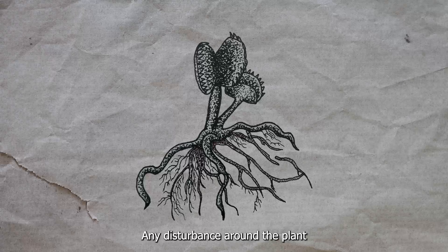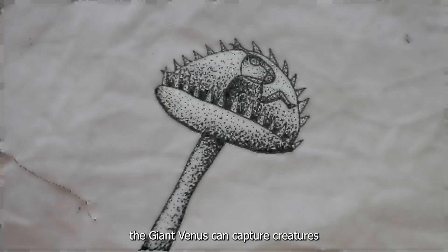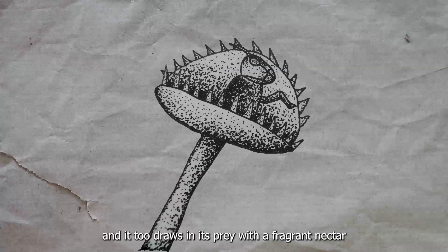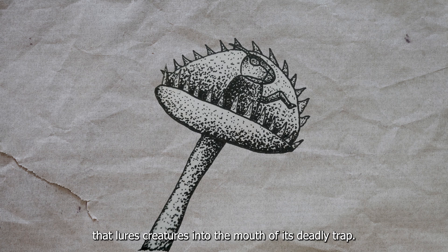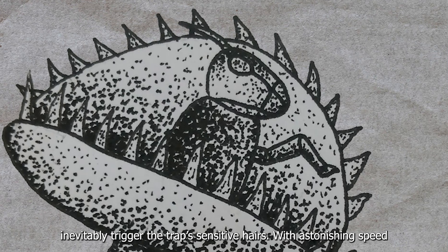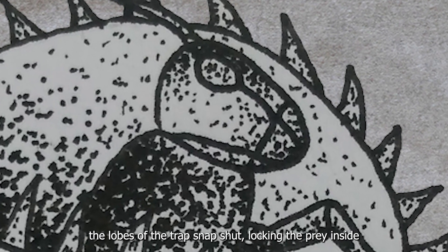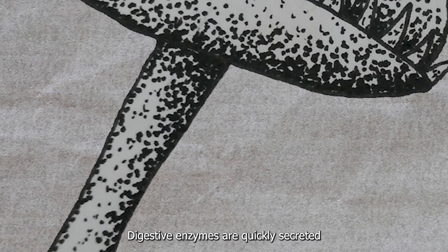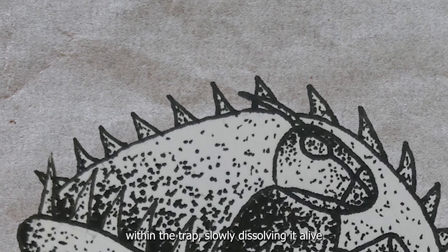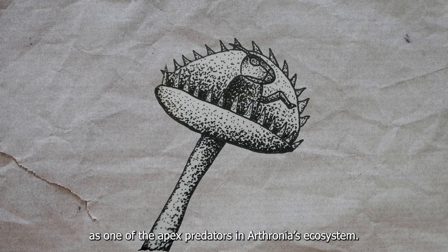Any disturbance around the plant sends signals up through these tendrils, preparing the flytrap for its next meal. The giant Venus flytrap can capture creatures as large as the giant grasshopper, luring them with a fragrant nectar that draws prey into the mouth of its deadly trap. Once a victim begins feeding on the nectar, their movements inevitably trigger the trap's sensitive hairs. With astonishing speed, the lobes of the trap snap shut, locking the prey inside. Digestive enzymes are quickly secreted, breaking down the prey's body as it struggles within the trap, slowly dissolving it alive — allowing the giant Venus to thrive as one of the apex predators in Artronia's ecosystem.